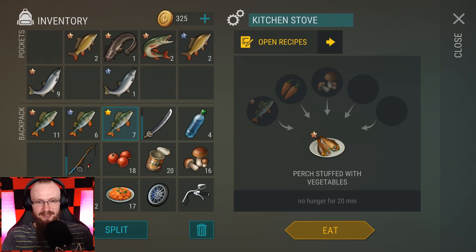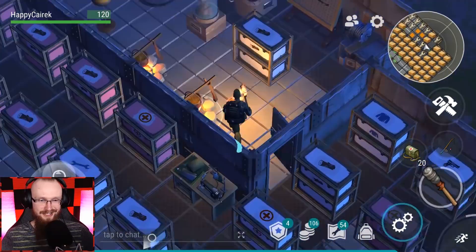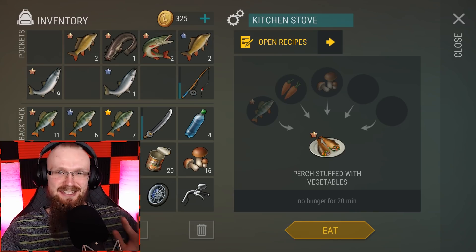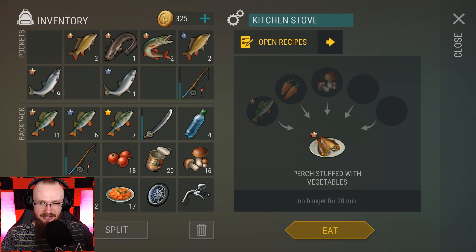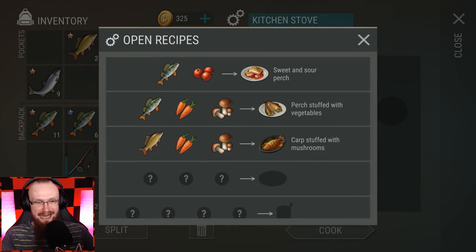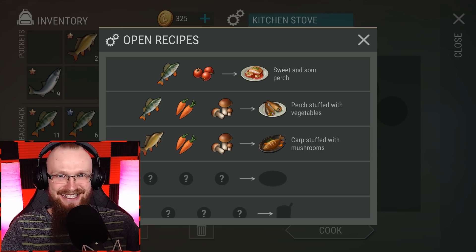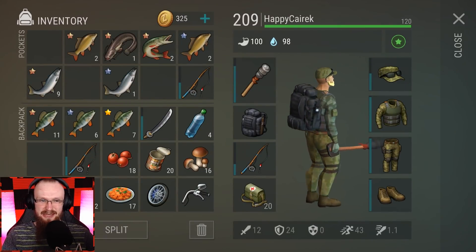We skipped ahead and I unlocked a new dish: perch stuffed with vegetables — no hunger for 20 minutes! With just the lowest quality perch I got a 20-minute buff, so a golden perch probably lasts 50 minutes or more. Let's eat it. The only way to eat is directly from the kitchen stove — you can't drag the cooked food to your inventory, so you either eat it immediately for the buff or wait until you're ready.